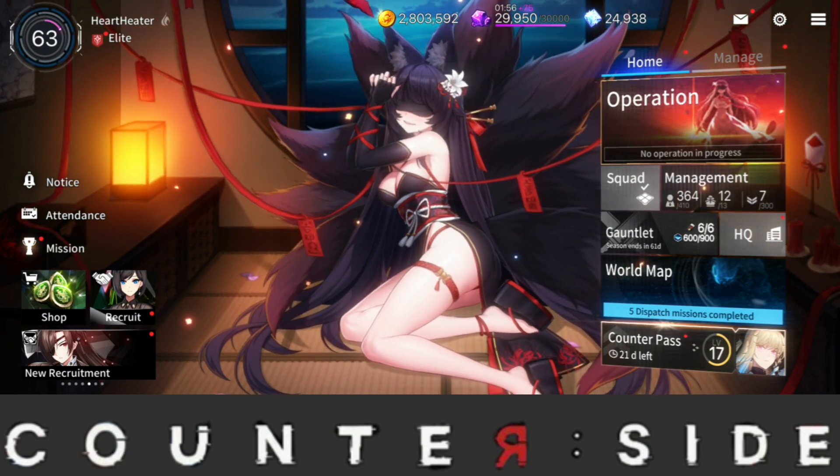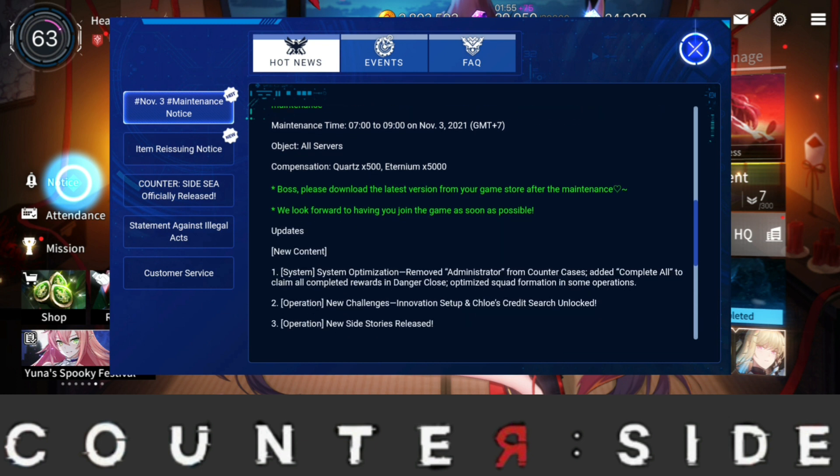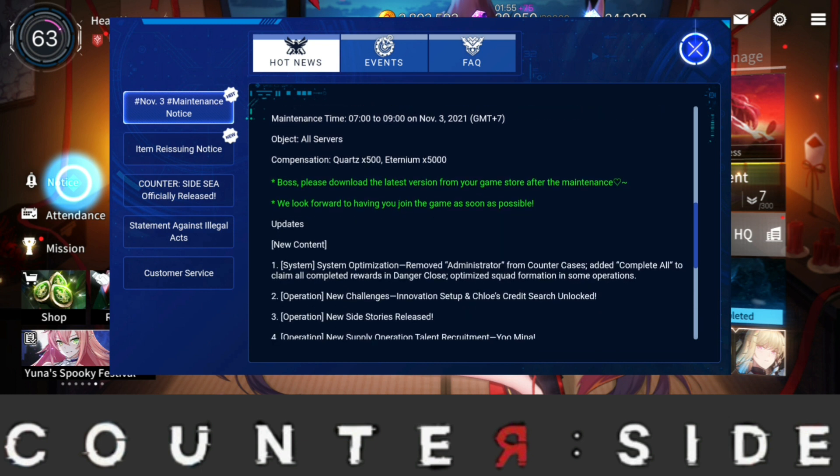To take a look at the update, we're going to go over to the notice section. The update is going to be from 7 to 9, so it's a two-hour maintenance — just regular stuff. The compensation reward has been increased though, so we're getting 500 quartz as well as 5000 aeternium, whereas regularly we used to get 300 quartz and 1000 aeternium.